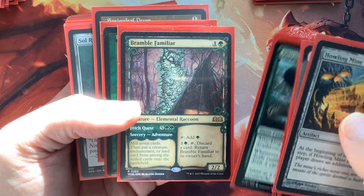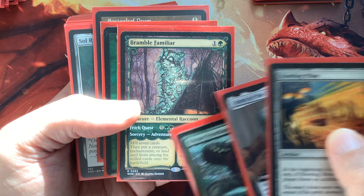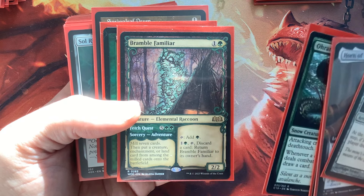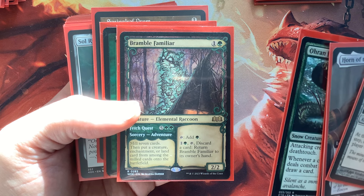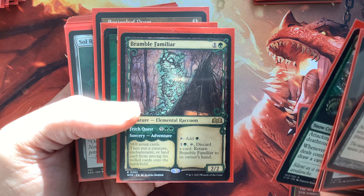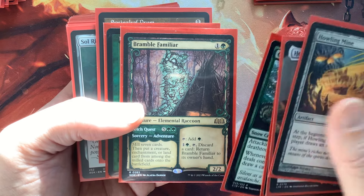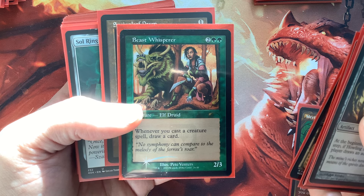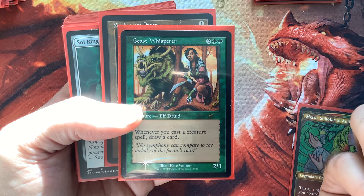Bramble Familiar is a really good mana sink — if we're doing well and ready to invest some mana, maybe turn four or five, we can drop that sorcery to mill seven cards and put a creature, enchantment, or land card from among them onto the battlefield. Hopefully get a Kogla or one of our other nasty creatures, or it can be a mana dork. Beast Whisperer just accrues cards — another MVP. Cast a creature spell, draw a card.